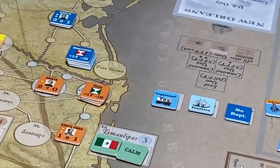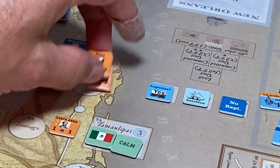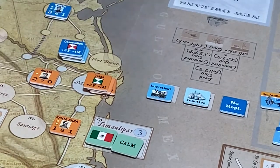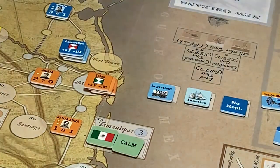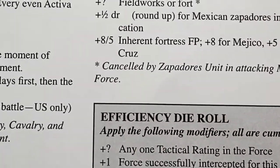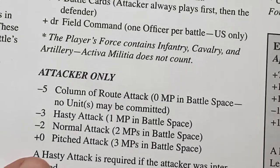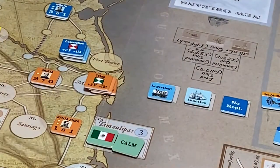We'll pretend we have enough movement points to move in here, which would normally be two, and then we'll pay for the pitched attack, which is three more movement points, so we need a total of five to get in there and attack using the pitched battle.